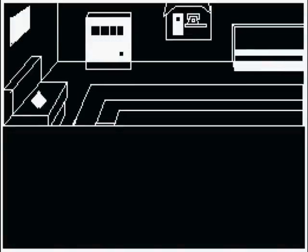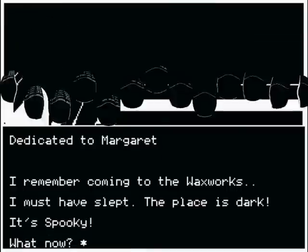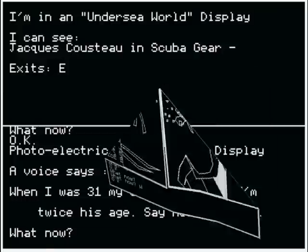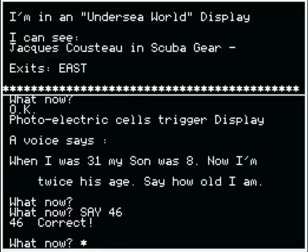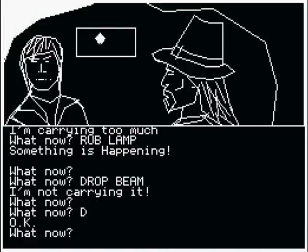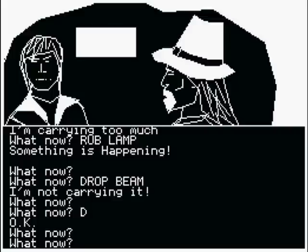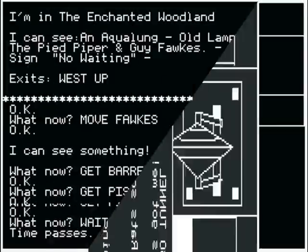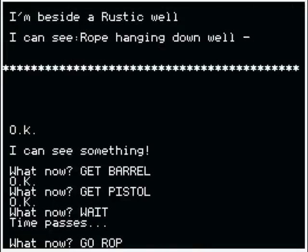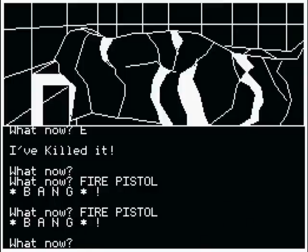Channel 8 presents its final text adventure, Waxworks. It's something of a peculiarity for the Dragon, as on a 32K machine it's text only, whilst on the 64K machine it has graphics as well. The instructions say little more than the title — i.e. you're in a waxworks. Wandering around, you find a few dummies and exhibitions, plus a foreboding-looking tunnel. This tunnel leads you into an area of the museum where the waxworks have a life of their own.